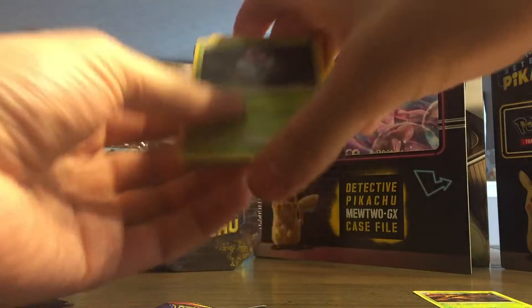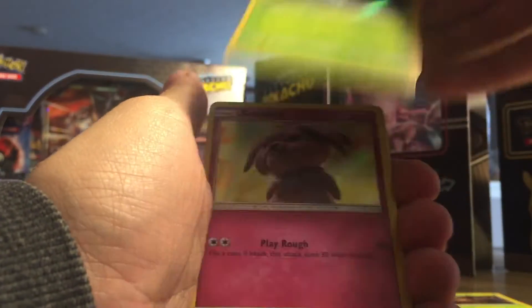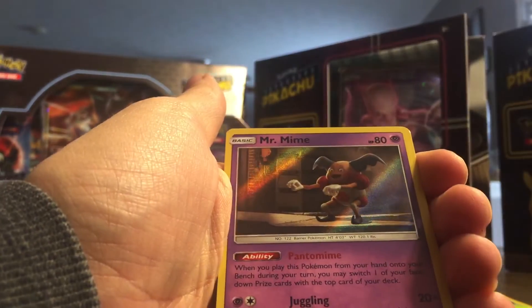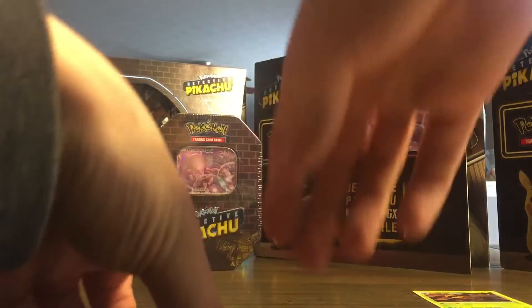Third pack, we got Morlull, Snubble, Psyduck, and a Mr. Mime, and then the last pack.